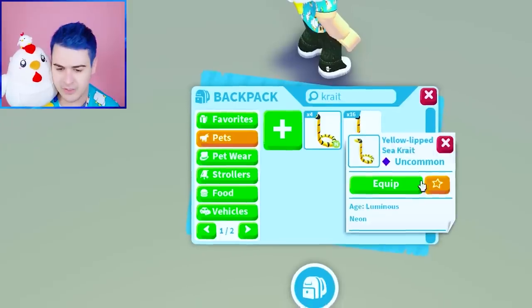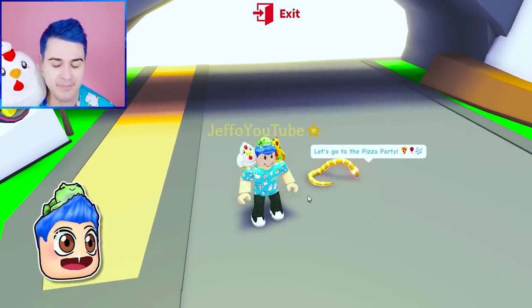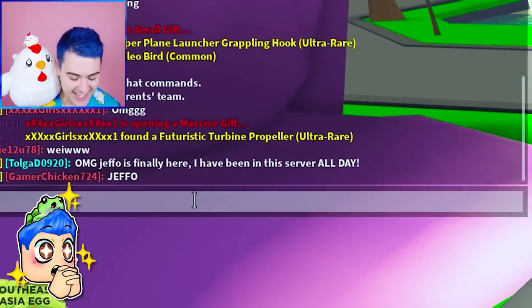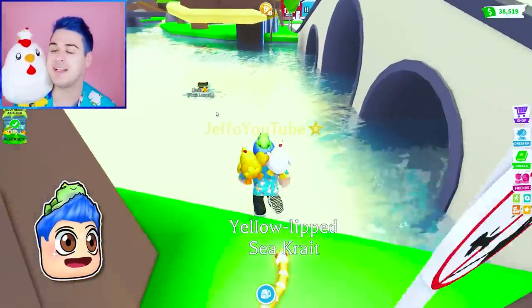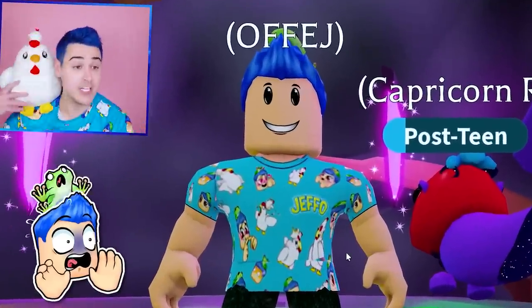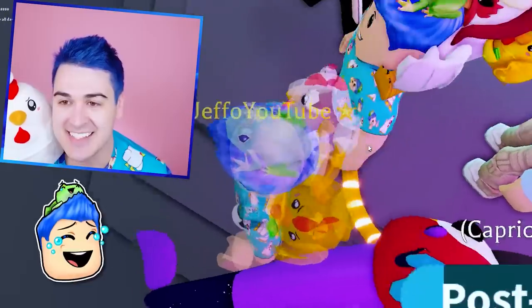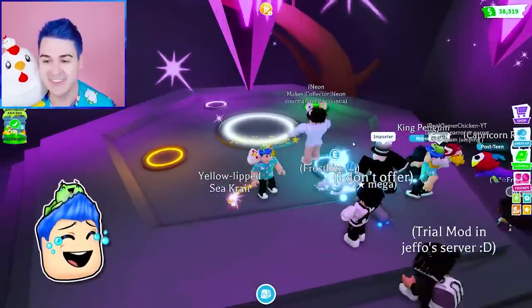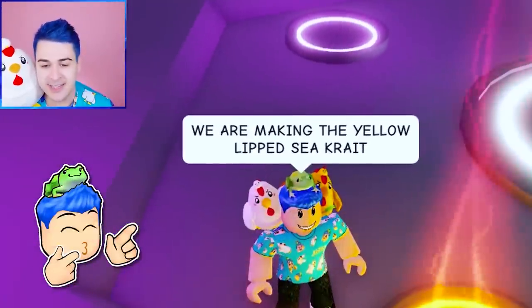Where is our Sea Crate? We have the four Luminous Yellow-Lipped Sea Craters. I'm gonna give them a ride potion - I know some people like no-potion pets, but it's kind of fun to be able to ride on the pet. The Froot Loops Hangout server is not a trading server - we have rich trading servers for that - but this server is where you can just chill with Froot Loops and enjoy your life with nice people. We are making the Yellow-Lipped Sea Crate right now!